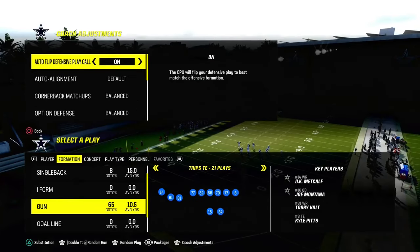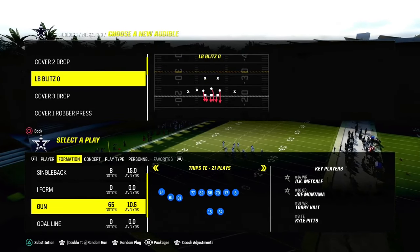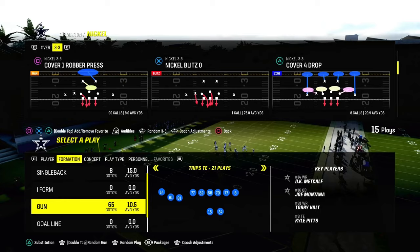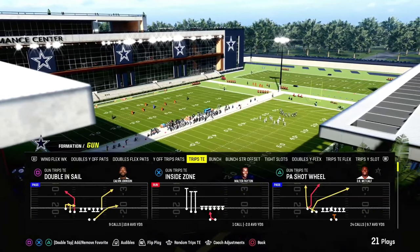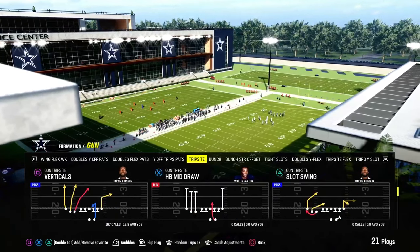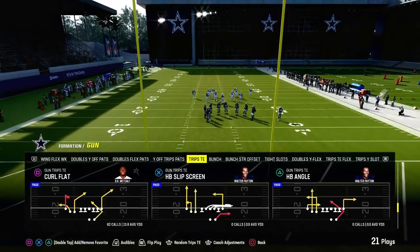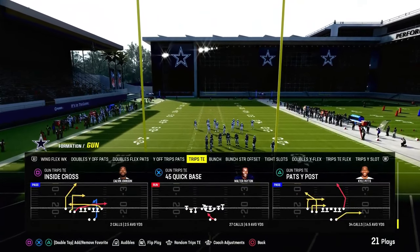If you want to get my entire trips-in offensive e-book, just join the Patreon. That's where you get access to everything — all of our e-books, updates, and all of our schemes. Just dropped some really cool defensive updates in there yesterday. So if you're not a Patreon member yet, join it for just $10. It'll get you access to all of my offensive and defensive e-books as well as all of the updates, and we're going to be dropping a ton of updates over the course of the next couple of days.